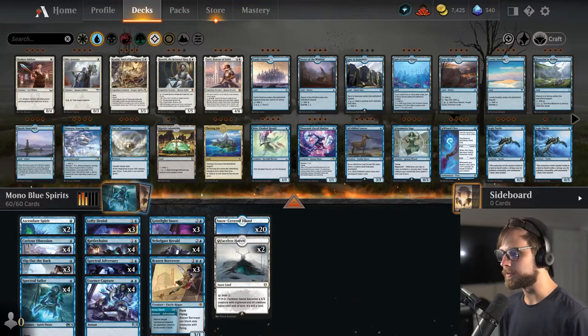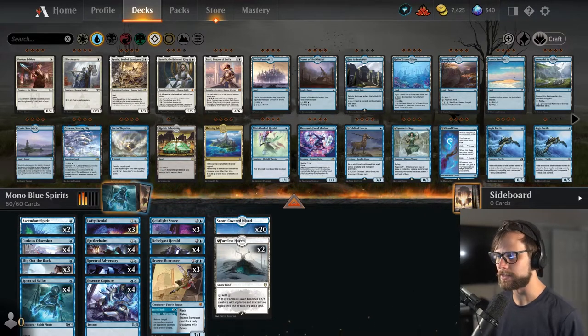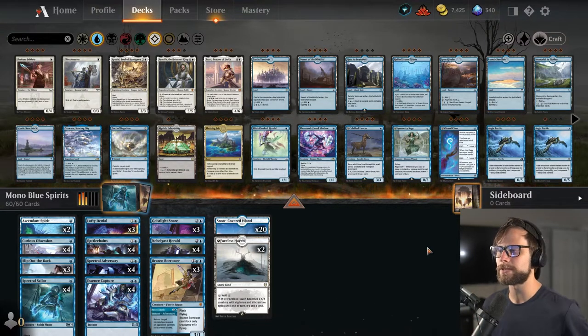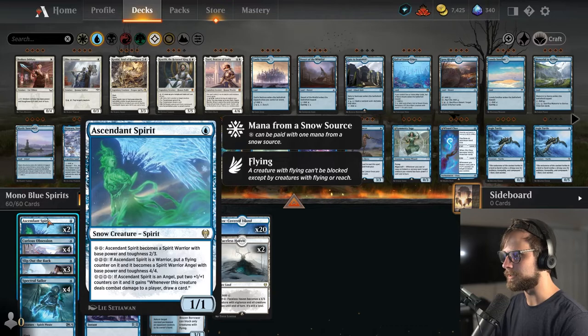This deck looks really fun. It's essentially a Flash Spirits deck, so the idea is that we don't really play during our turn for the most part — there are a couple of small exceptions — but for the most part we actually just get to play at instant speed. Aside from, I believe, two cards: Ascendant Spirit,